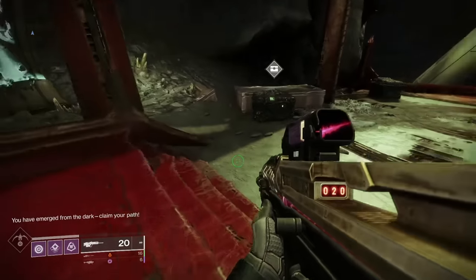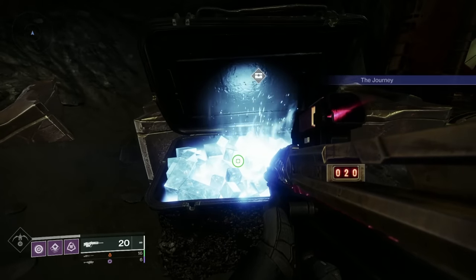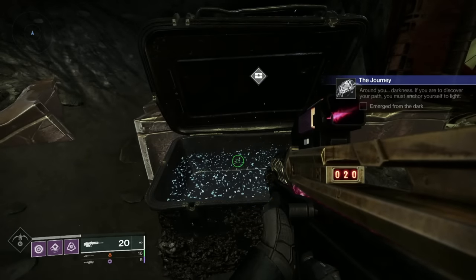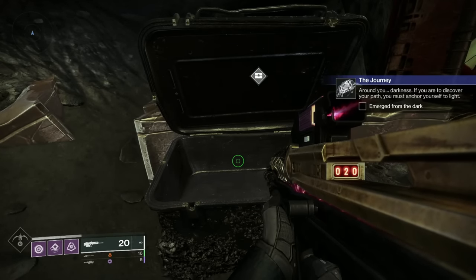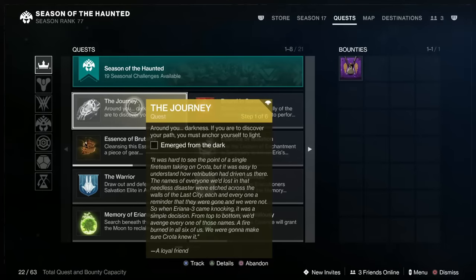'Claim your path.' Then you go to the chest and you start the journey — the secret mission. New quest step: 'Around you, darkness. If you discover your path, you must anchor yourself to the light.' And this way we go on to step two. So we've got our quest step to get the Xenophage — step one of six.